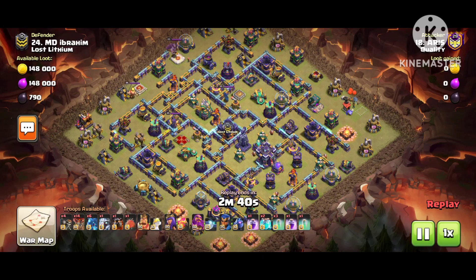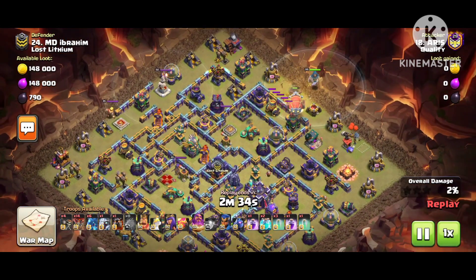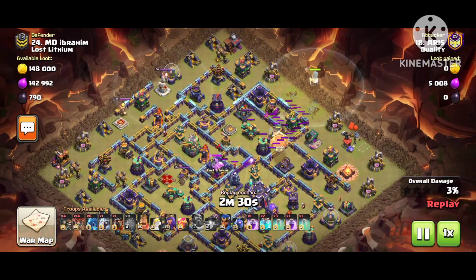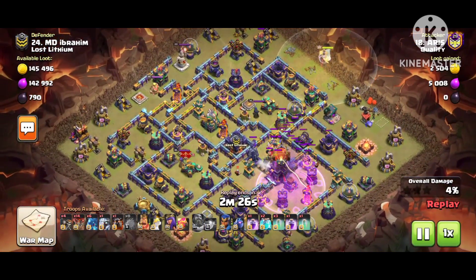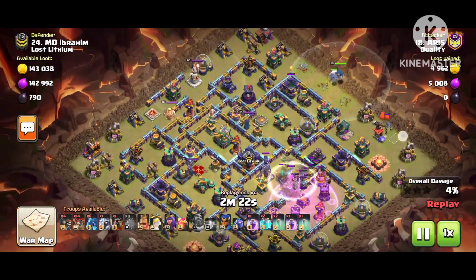We're gonna jump to the replay and check out how this base is working. Again, remind to my viewers - you have to watch this video to the end for the proof of one star. In this replay, the attacker just dropped the blimp and is going to try to take down the Town Hall. There is also a spell - he used the Warden ability to try to reach the Town Hall.